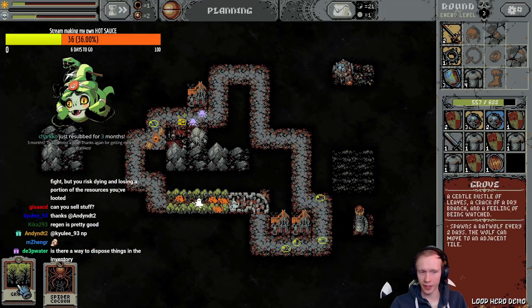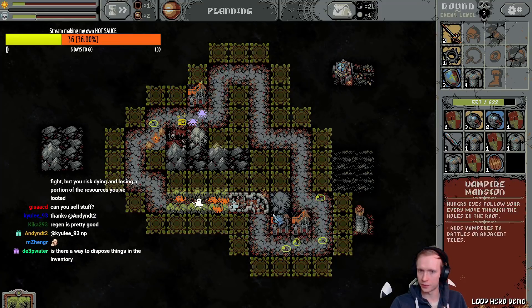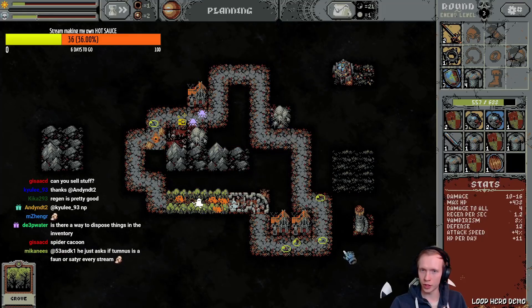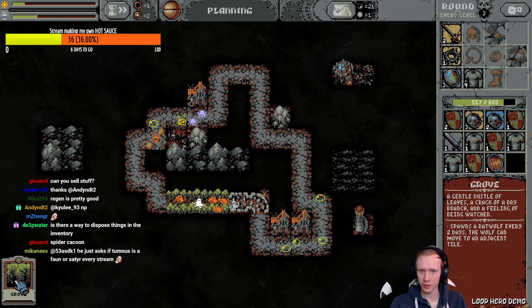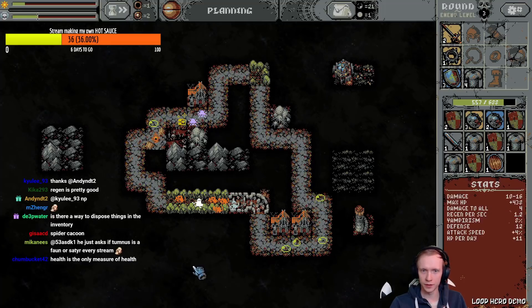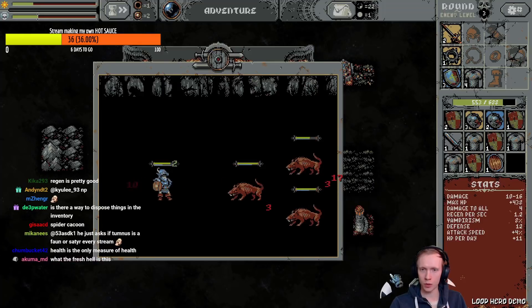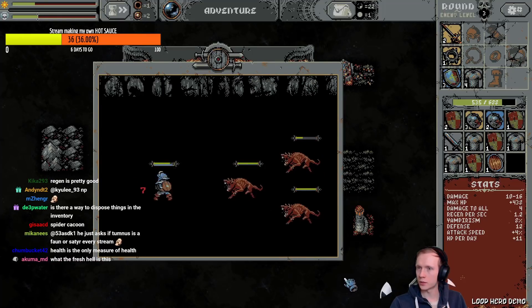Spider cocoon — put it in a place. What does it do? Spider. Put it in the shitty place where nothing happens. Put that over there too. I don't know. Barely — oh no, there's three rat wolves! Why are there so many?